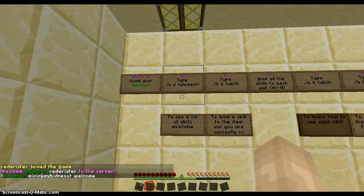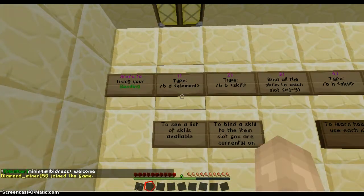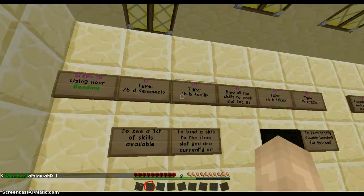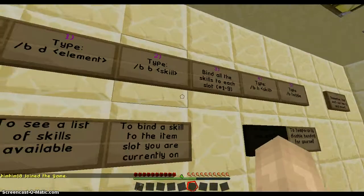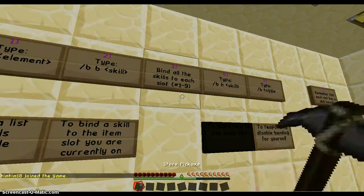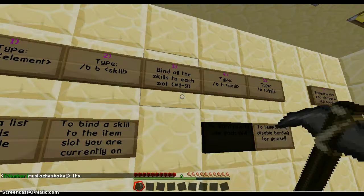Step one: do '/b d element' to see the list of skills available. Then do '/b b' to bind a skill to a key — like slots one through nine. Bind all your skills to one through nine. There are only eight skills for Earth.